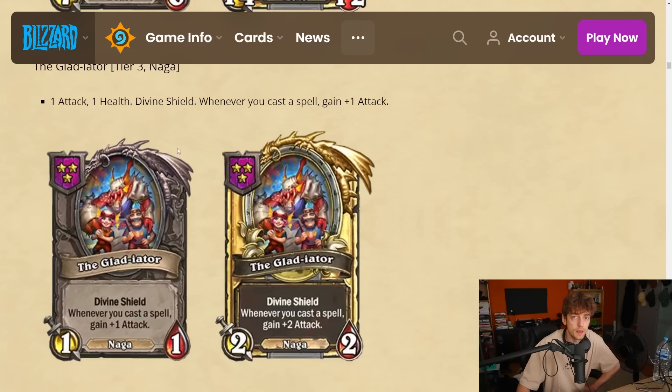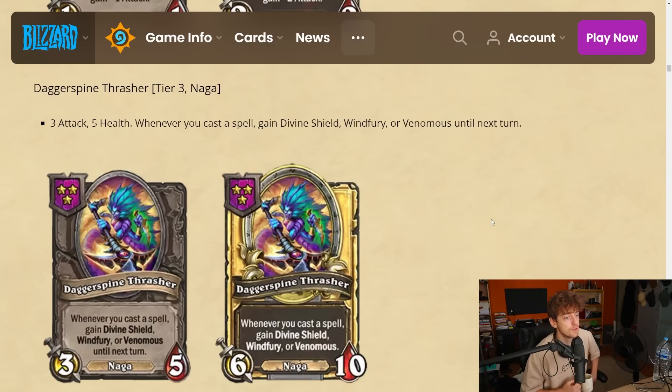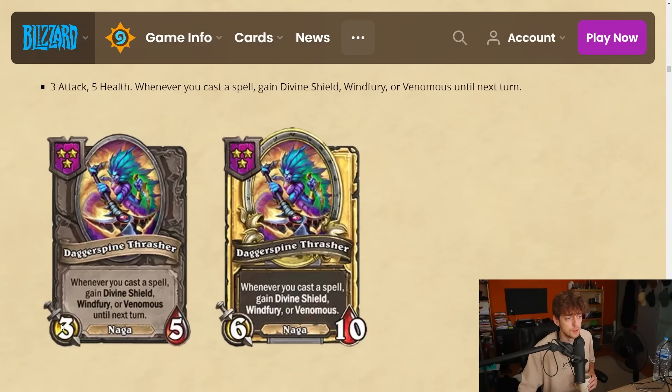Dagger Spine Fresher — a tier 3 naga, 3-5 stat line. Whenever you cast a spell, gain divine shield, windfury, or venomous until next turn. You get a random effect whenever you cast a spell. I wonder if you cast three spells you get all three effects — I think it stacks. So if you have this on the board and get guaranteed a couple of spells a turn, you're gonna have divine shield, windfury, and venomous — which is pretty good.